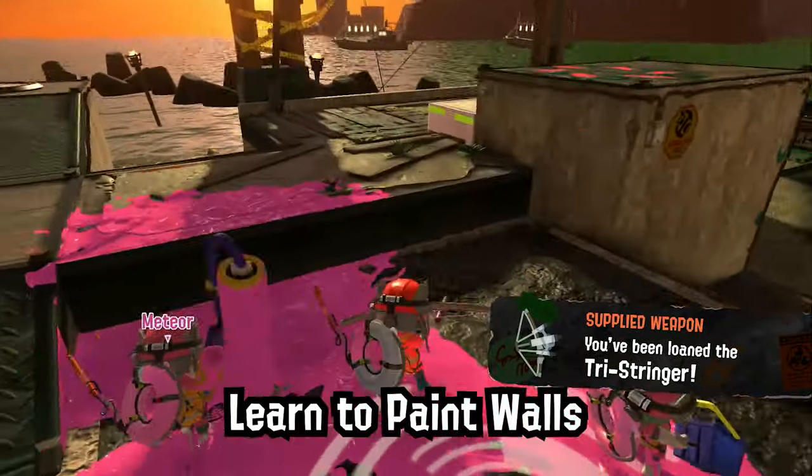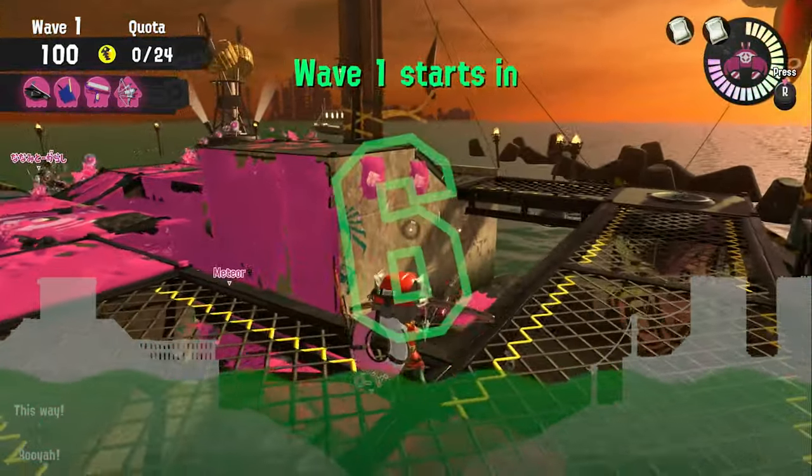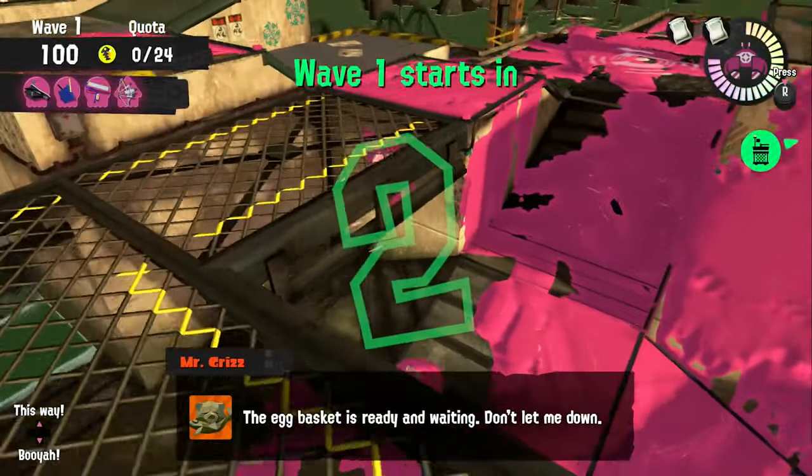Learn to paint walls. Walls are the best way to escape from salmonids, as they can't climb walls. Paint them as soon as possible during the first wave, instead of painting the ground.